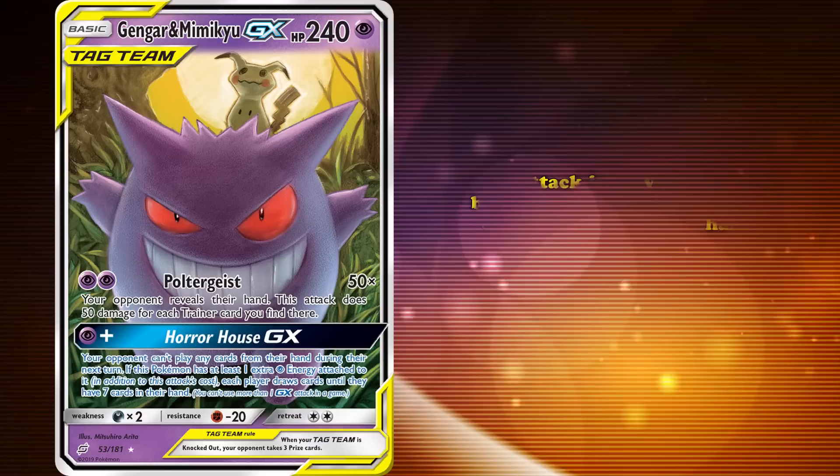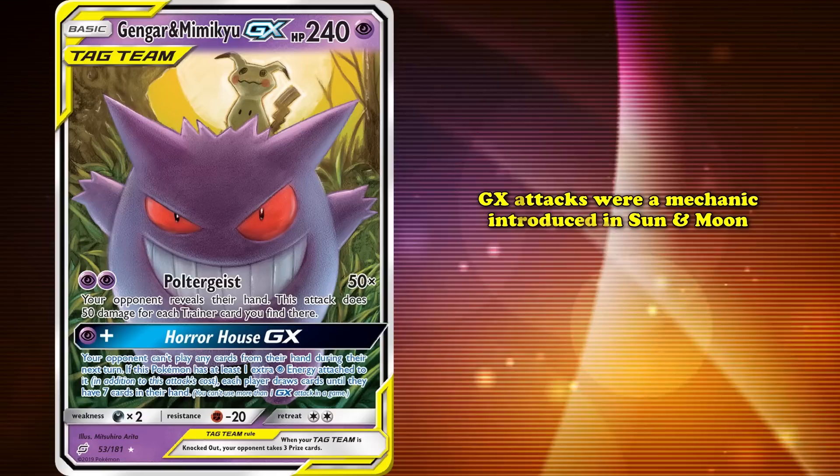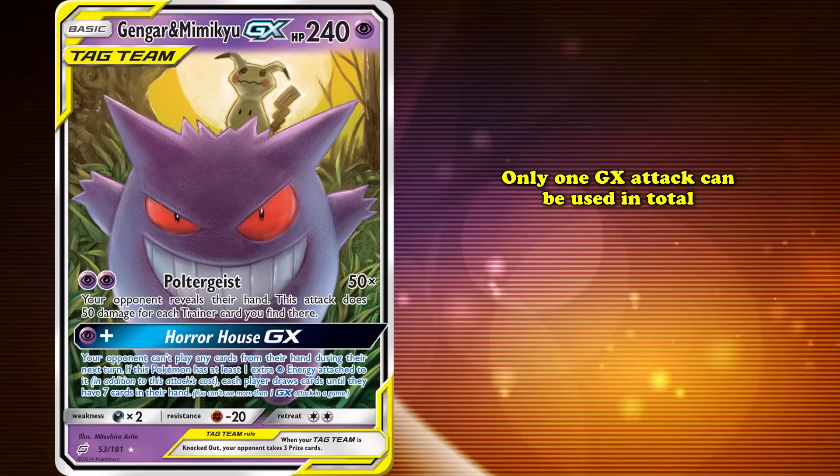While this attack is incredibly disruptive by completely locking your opponent out of using their cards in hand, the downside is that it could only be used once per game as it is a GX attack. GX attacks were a mechanic introduced in Sun and Moon that would allow players to use a powerful and oftentimes incredibly unique attack. They could swing the game in your favor or establish your lead even further, but you can only use one of them in total, so if your deck was running multiple different GX attacks, you had to pick the one most suitable for the current game.